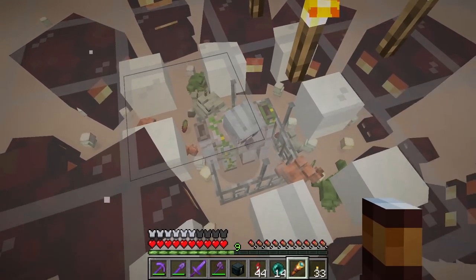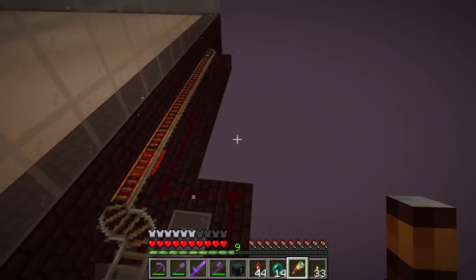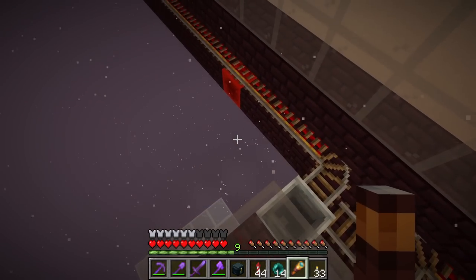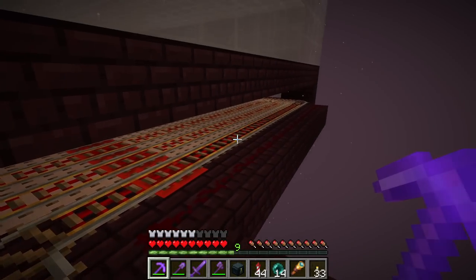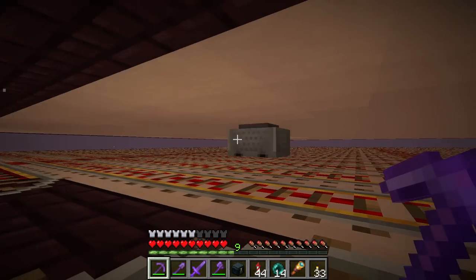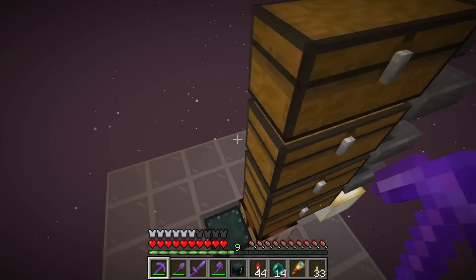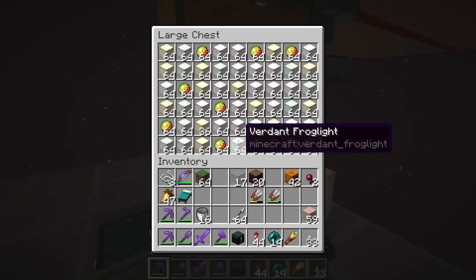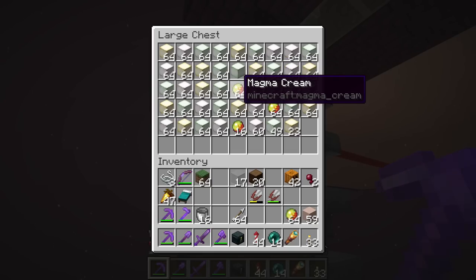It seems to work pretty well. We also set up a two-cart minecart system where when one mine cart arrives it tells the other one to take off, so one is always collecting stuff and one is always dropping it off into the chest. We've got tons of stuff here — I don't know how I'm ever going to use this many frog lights, but we got them if we want them.